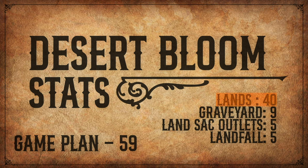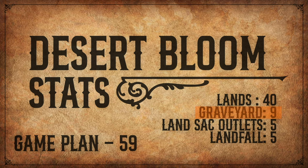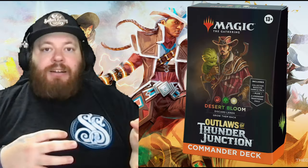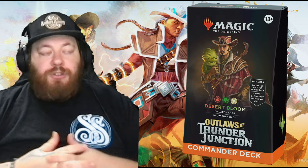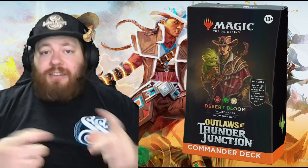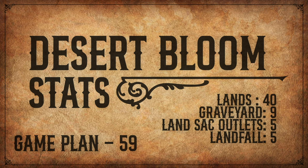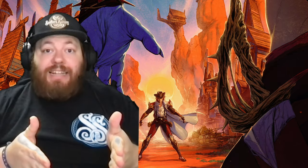Some statistics on this deck: 40 lands — very good for a landfall deck; 38 to 40 is right on the sweet spot. Nine cards can really benefit from lands entering the graveyard. Five land-sack outlets — things that specifically say sacrifice a land or put a land in the graveyard; those are the guarantees. And then five landfall-type triggers out of the gate. Based on those statistics, the adds and removals are focused on pushing those numbers up.